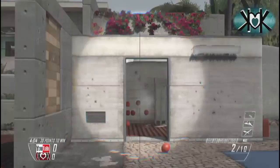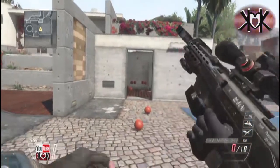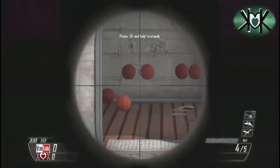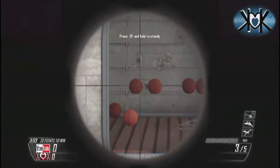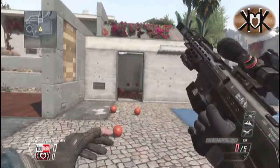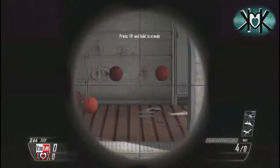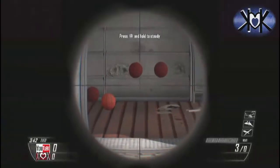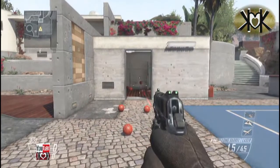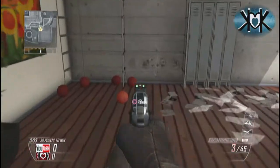I always encourage people: when you're new to the game or new map packs come out, go out to some of the maps and just fool around on your own. Run the routes, figure out where spawns are going to be, and sometimes you find little areas like this basketball court that are just great to fool around on for a little while, clear your head, and kill a couple minutes. In Black Ops you had Nuke Town to shoot mannequins, and Firing Range had actual targets — it was fun.